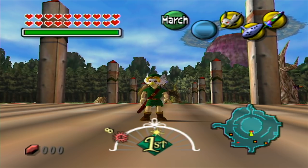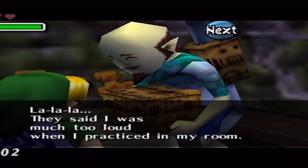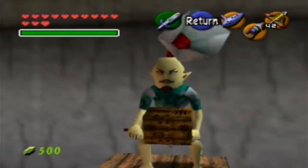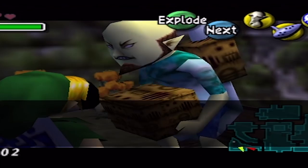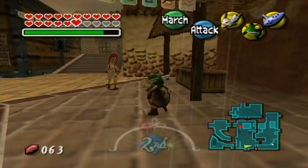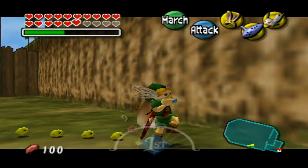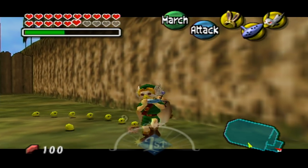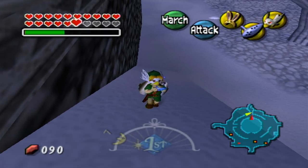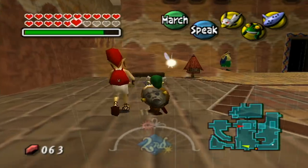The Bremen Mask doesn't do anything too special. It's not too hard to get, and the quest to acquire it, if you can even call it a quest, isn't really interesting. Basically, all you have to do is listen to the crazy windmill guy from Ocarina of Time ramble on for a while about how terrible of a person he is until eventually he hands it over. But you have to admit, it does play some pretty catchy music.